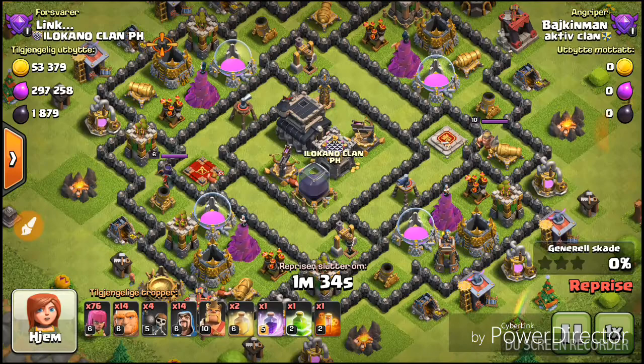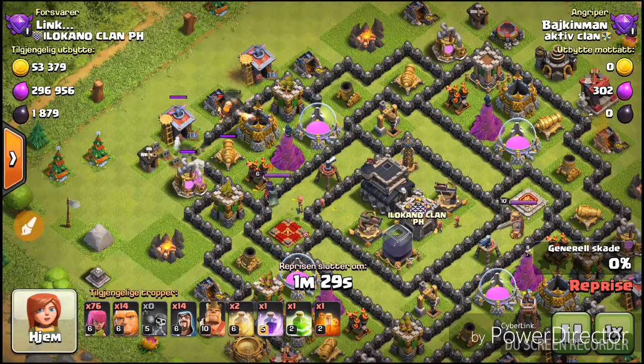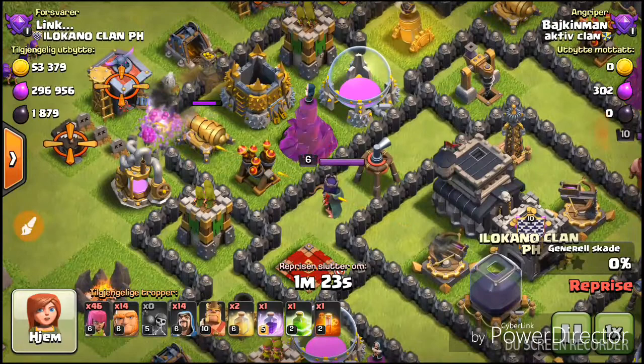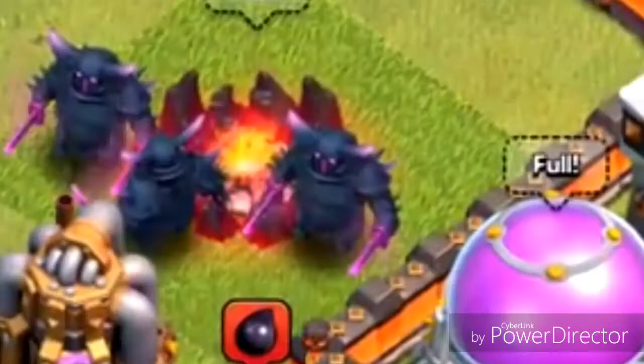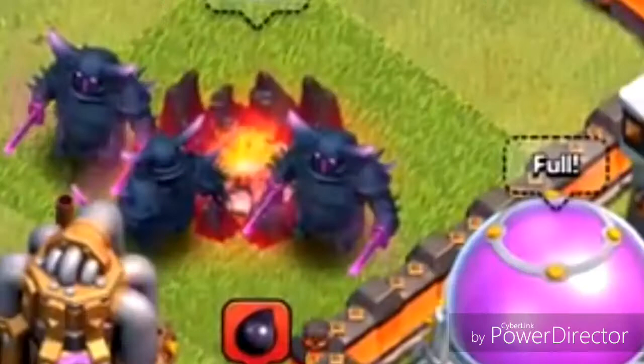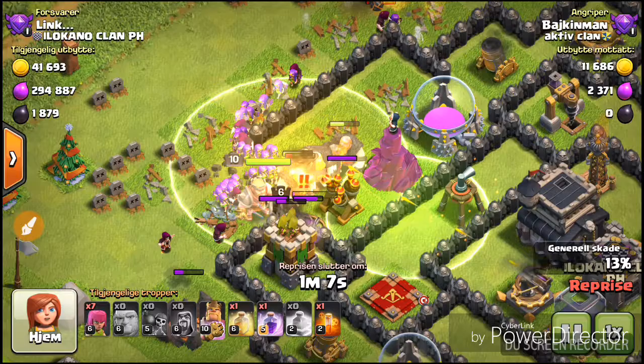Then they added a new level 5 Miner. I think it's going to bring back the Miner in the game. They also added a new level 6 PEKKA. I don't really know why they added these new levels — it's kind of strange.